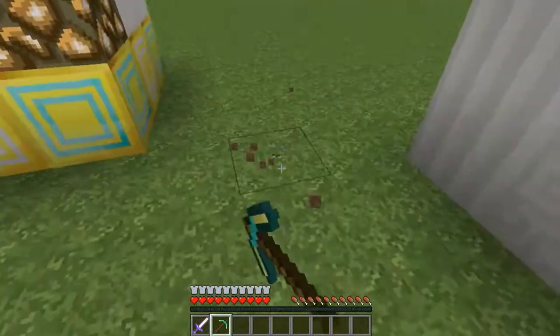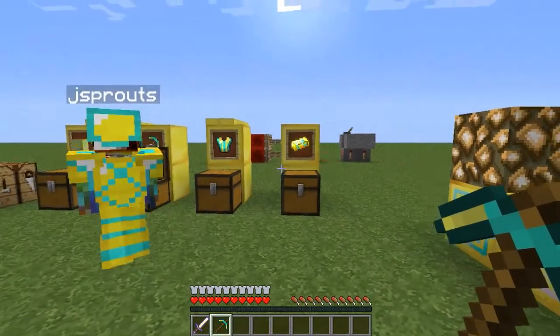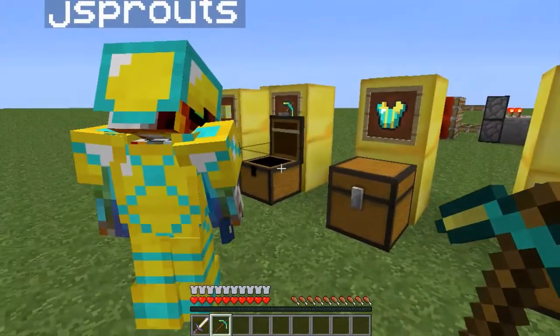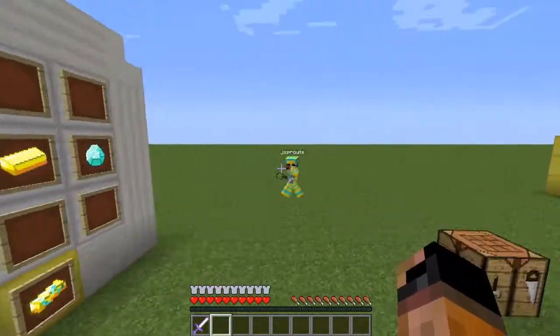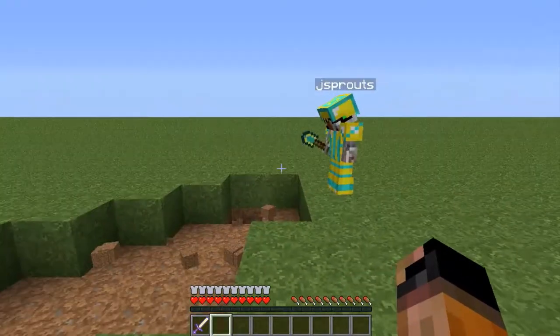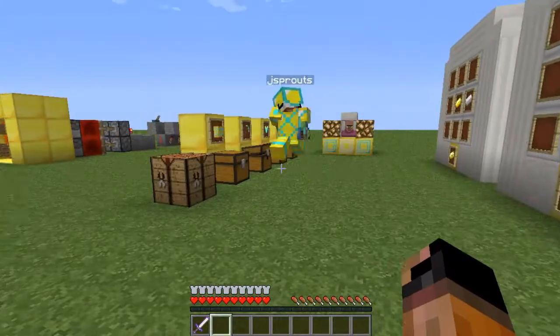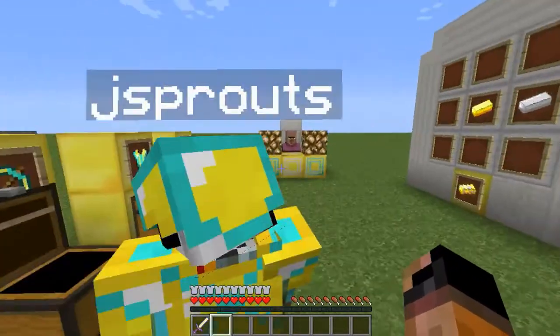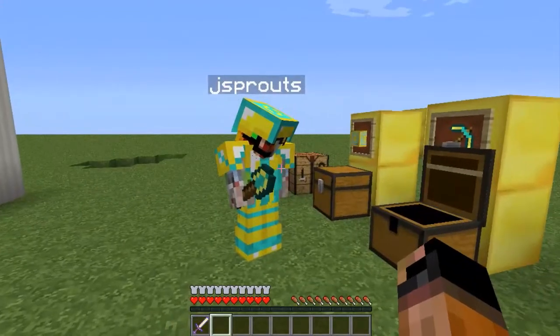I want to also demonstrate how good some of this stuff is. Like, watch this — this is awesome. This is the super butter shovel. Look at that, that is really fast. It's faster than diamonds, right? It's basically the same for all these tools. I don't know why you'd make a super butter hoe except that they look awesome.